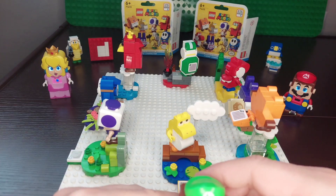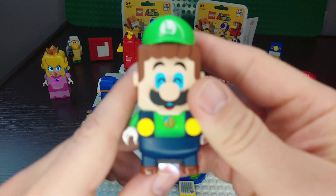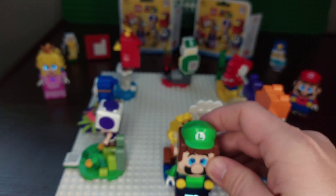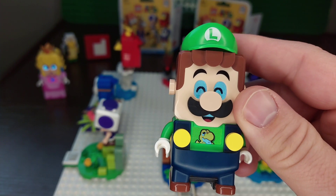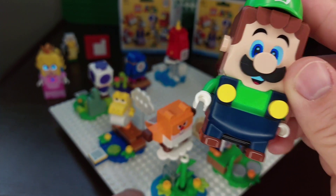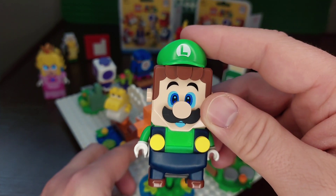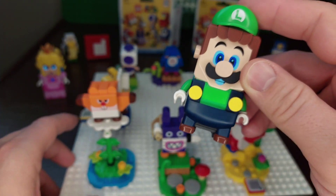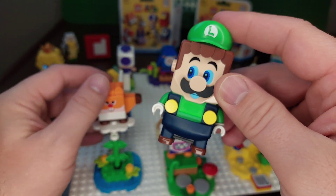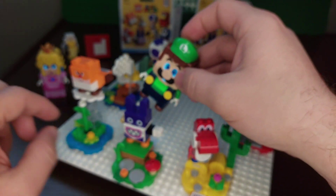I'm going to lock this here so you can see — he's kind of tiny. For the Waddle Wing, he's got the scanner on the back of his tail, and he gives you a coin for that. You can close the tail as well. And I have the beanstalk piece for Nabbit.